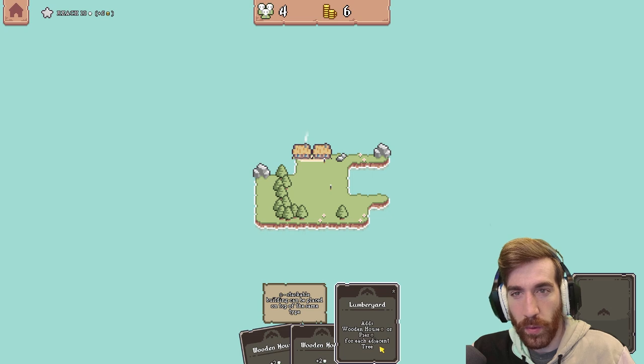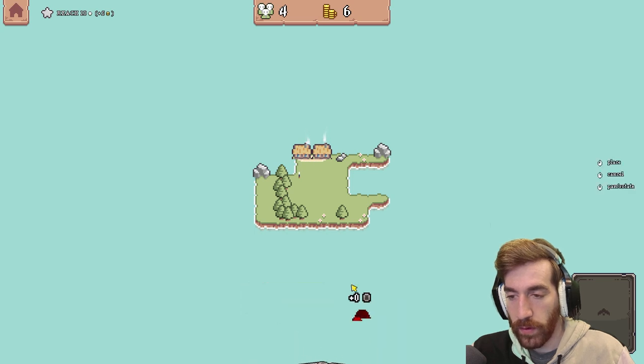What is that? Stackable buildings can be placed on top of the same type. Okay, so that's like an upgrade building. Interesting — we're learning!